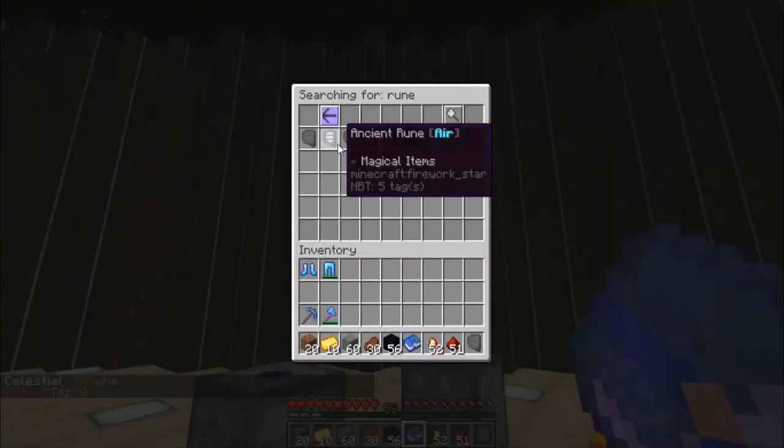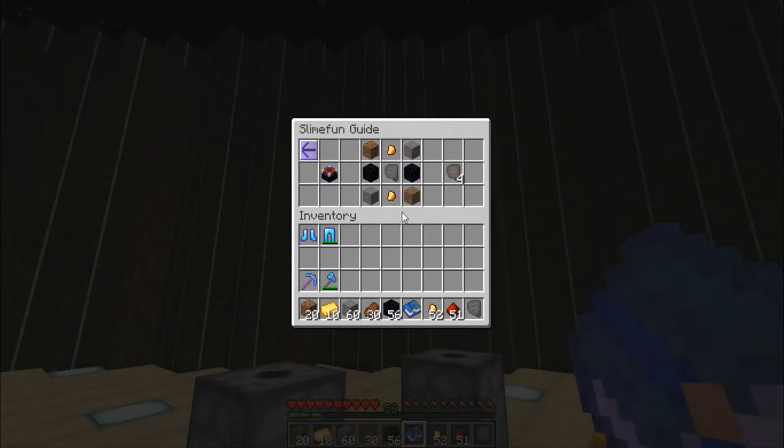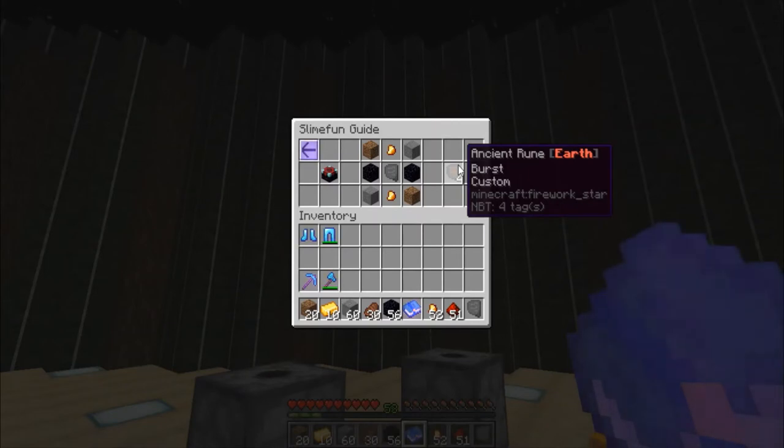A blank rune by itself is pretty worthless, but it's a crafting recipe within Slime Fun. If we were to look at making the earth rune, we need a blank one. The earth ancient runes do come into play — I believe it's for the lava crystals for the smelter's pickaxe. The nice thing about the smelter's pickaxe is it works with fortune. Normally you smelt iron and gold ore in a furnace and get a one-to-one return, but on our server we have up to fortune 10. Fortune 10 on a stack of iron ore tends to give about 384 ingots — about six to one — with the smelter's pickaxe. It's really sweet.